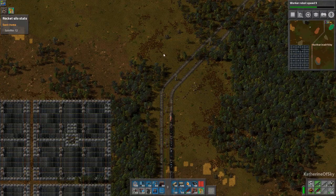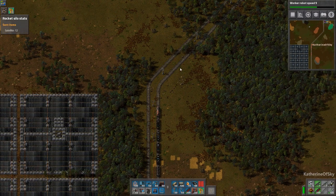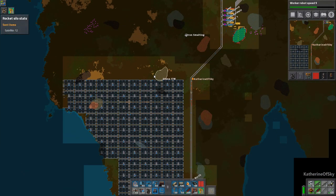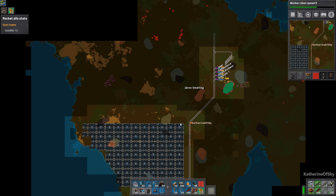Greetings and welcome back to Factorio. I'm Catherine of Skye and I am in the northern part of our map, just above the solar grid that we've had going on for a while now. I'm just about to get ready to build the iron smelting area.